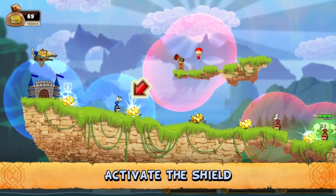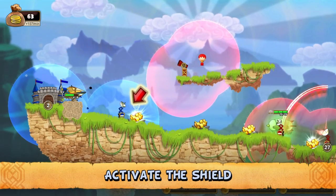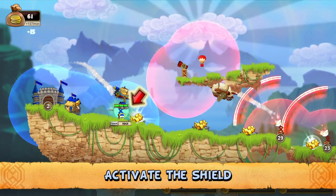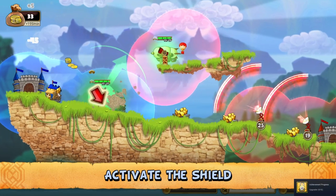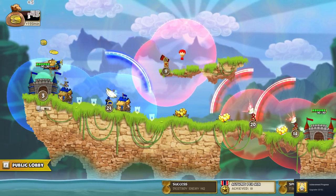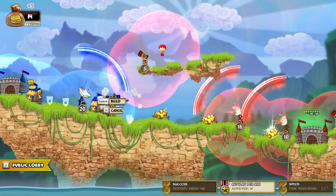Still going against Minion, so it's telling me to activate my shield. Upgrade. Click that. I'll have to go underneath him.